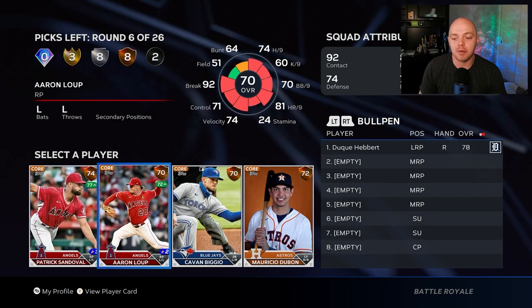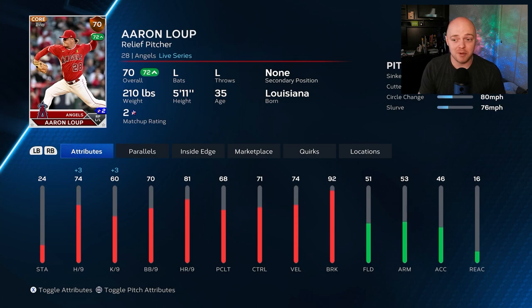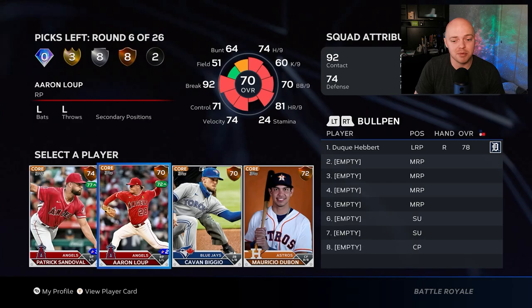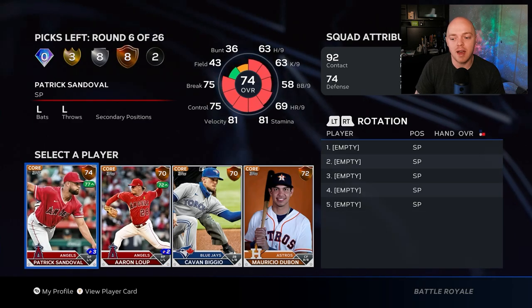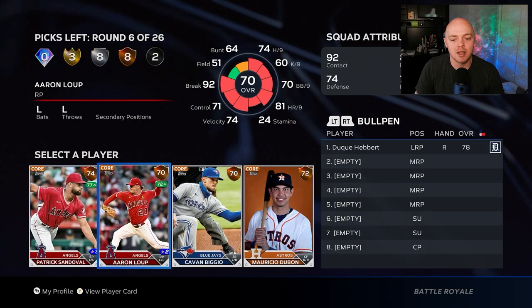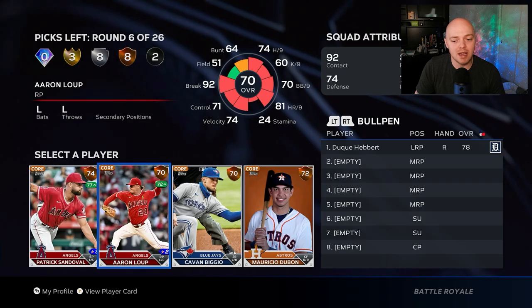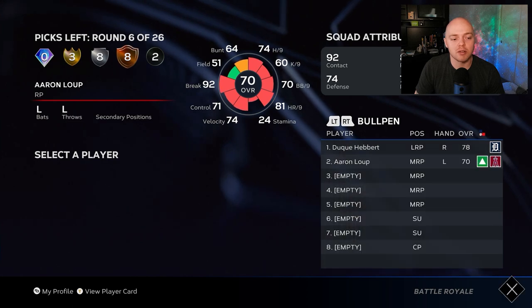Our first bronze round has two players playing up on the Angels. Aaron Loup is a pretty good option — he's a lefty, which is very valuable in BR, and he's got a pretty good pitch mix. Patrick Sandoval is here too but I don't like his pitch mix. We're going with Aaron Loup: playing up, funky release, lefty with a good pitch mix.